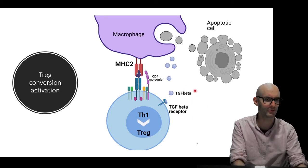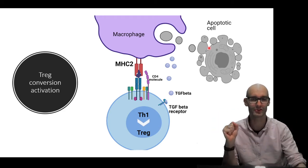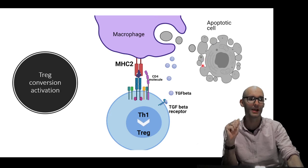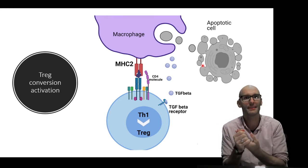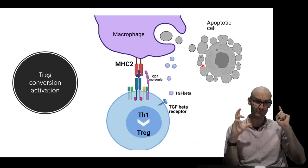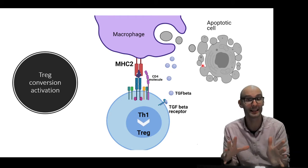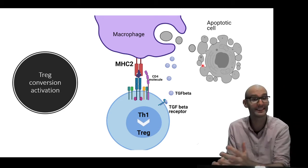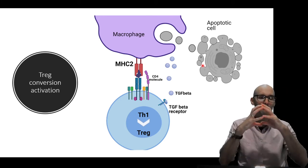Why would a macrophage produce an anti-inflammatory cytokine like TGF-beta? The answer is a signal telling it that it doesn't need to be inflammatory. One of those signals is phagocytosing apoptotic cells. When a cell apoptoses, it forms apoptotic bodies — it blebs into nice little packages to be eaten by a macrophage. It's an intentional form of cell death. When a macrophage eats an apoptotic cell, that signals there isn't a bad inflammatory response going on — no pathogen killing cells willy-nilly. A pathogen killing cells would produce necrotic cells, not apoptotic ones. Necrotic cells release ATP, which activates the P2X7 receptor, leading to IL-1 and then Th17.